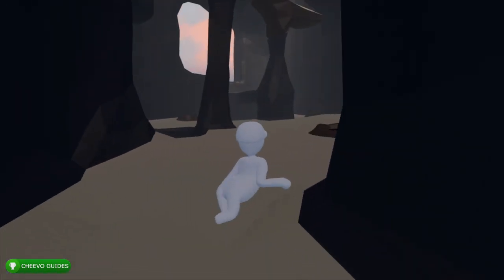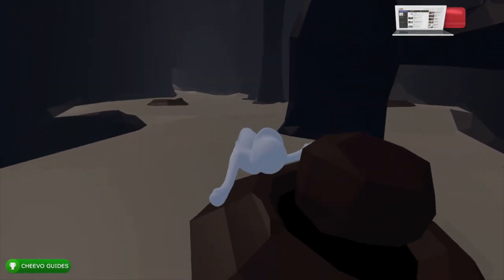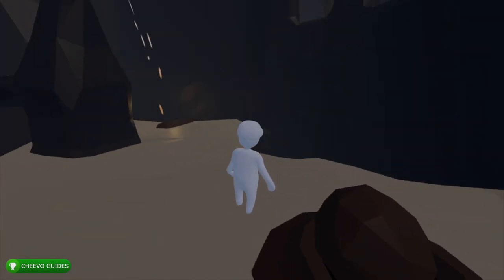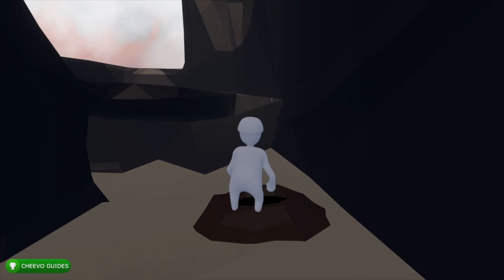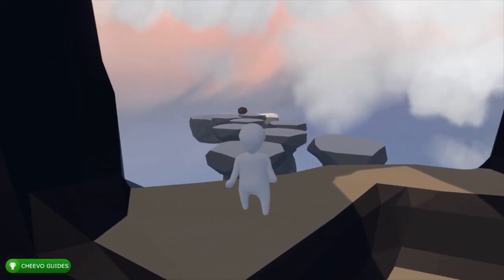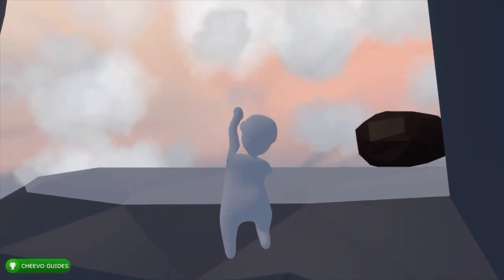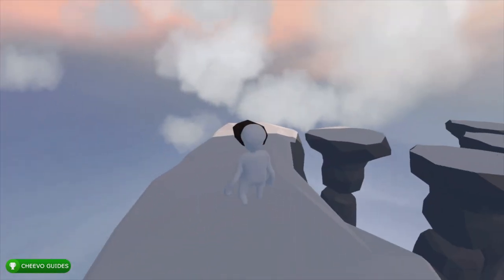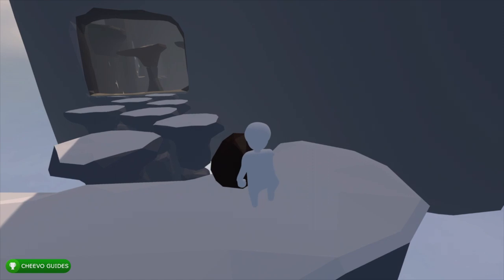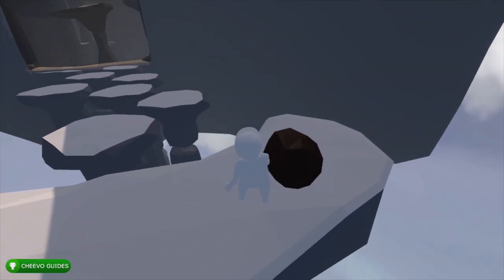Grab the rock off one of the lava vents and bring it to the nearest vent. Walk above the vent you just cleared — it'll have just enough power to push you up the first ledge. Jump to the next ledge and make your way over to grab the rock at the far end. The cliffs are a little unstable so be careful. The hardest part is making your way back with the rock. The trick is to grab the rock with one hand and drag it behind you — that's how you navigate these sketchy ledges. Take it nice and slow, one ledge at a time.